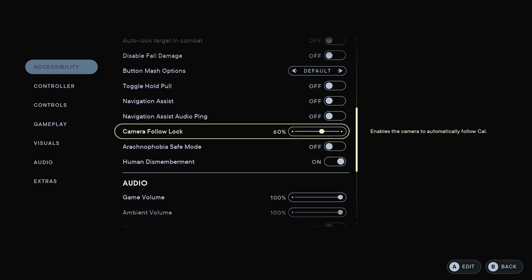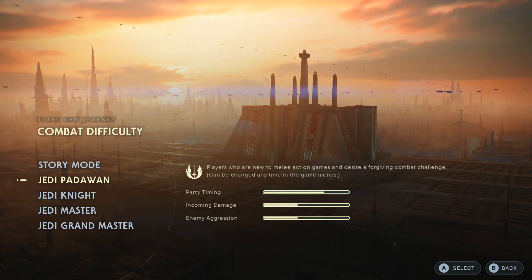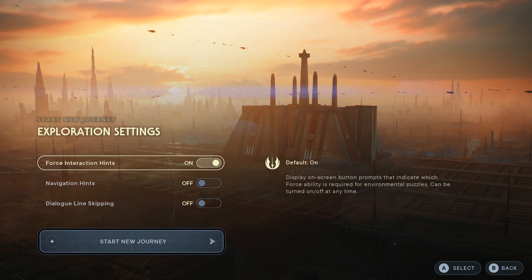Most video games already have the graphic content question at the beginning — even in the original Call of Duty games you had a setting like that, so I expected that would probably be there. I do like that there are many different difficulties: story mode, Padawan, Jedi Knight, Jedi Master, and Grandmaster. It's cool that they have this many difficulty types — lots of games should have this. As much as I want to focus on the story, I would like some challenge, so I'm going to go with Jedi Knight for this one.